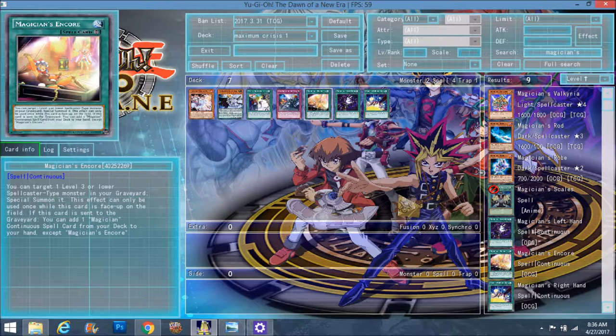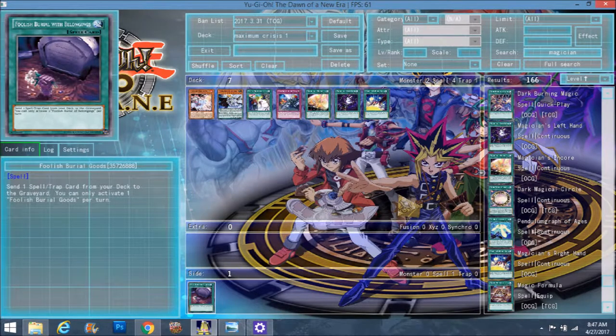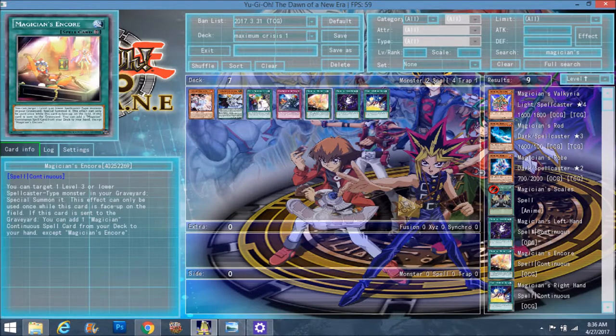This is for any spellcaster deck that could play this. The reason why I think it's so wild is because with a card like Foolish Burial Goods, you can mill your Encore, and then Encore can just search you the Right or Left Hand. It's pretty much free. And whether you actually need to play Encore or not, you can drop it for Twin Twisters or a lot of things — you don't have to use the first effect. You can just use it to dump it and then search your Right or Left Hand.